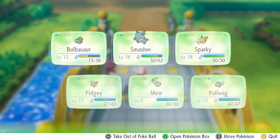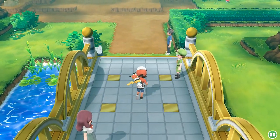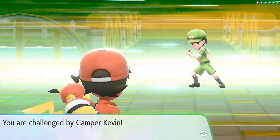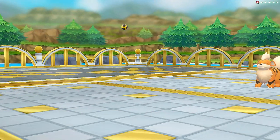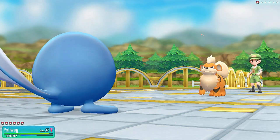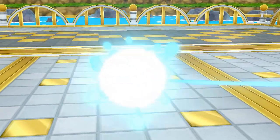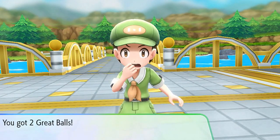Switching in Poliwag for trainer five - Camper Kevin comes out with a Growlithe. Water Gun is super effective! He uses Ember but it doesn't affect us well. Another Water Gun takes out Growlithe. Everybody's gaining levels and we get two great balls. We're not using Mew right now - still trying to level it up.